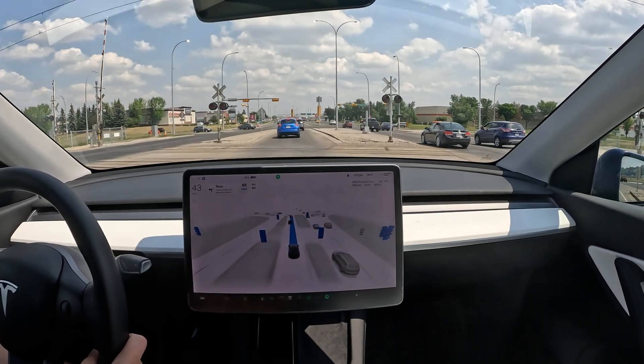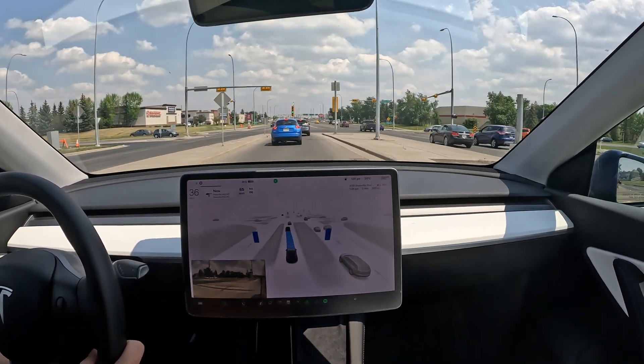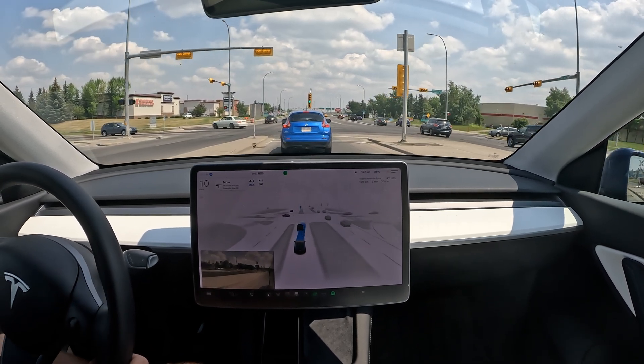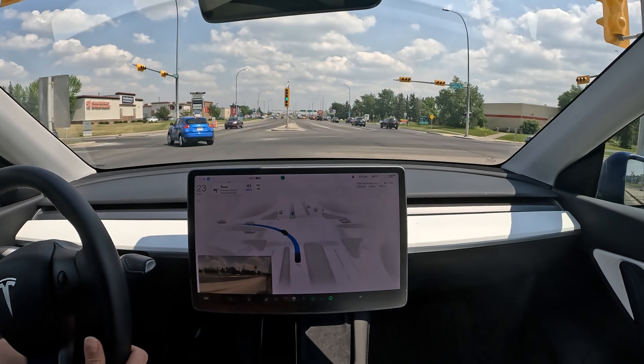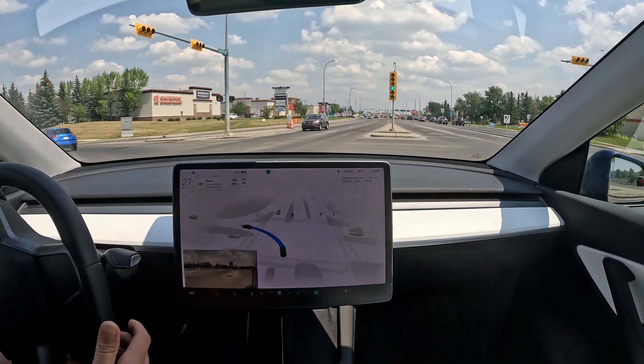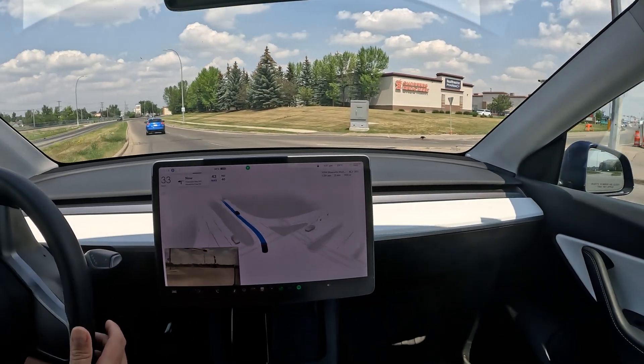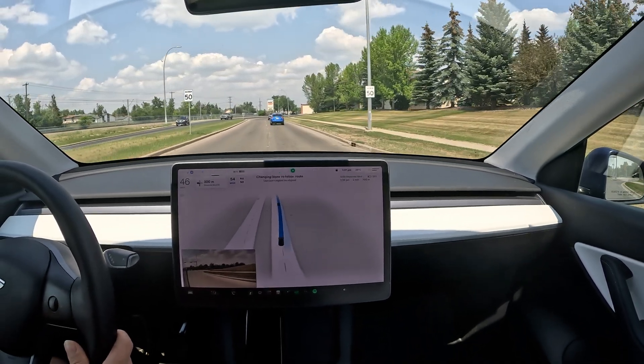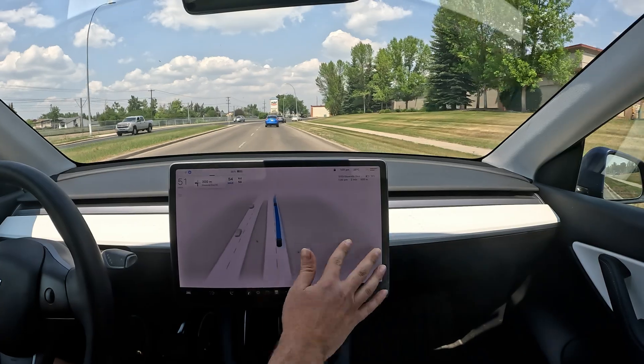Let's see how it goes through this complex intersection. There's a flashing green light coming up. A little bit of jerkiness but it does actually commit and does the turn properly, then changes lanes for the next route.